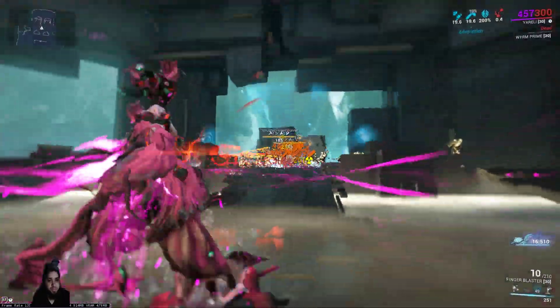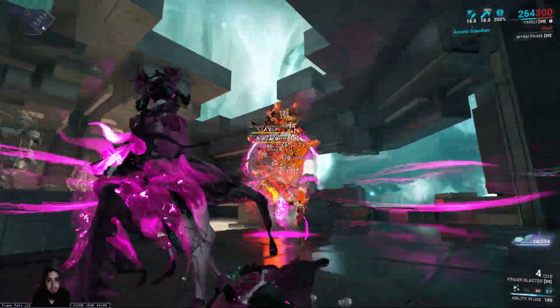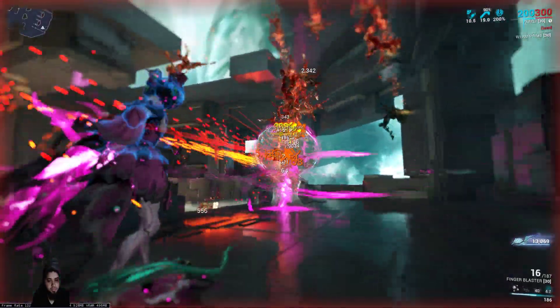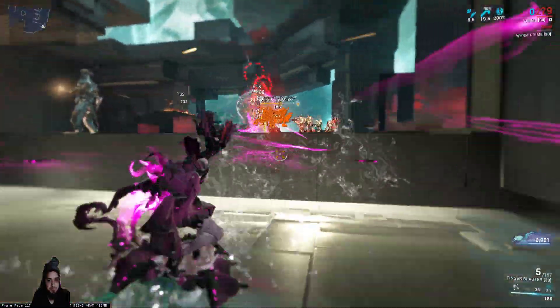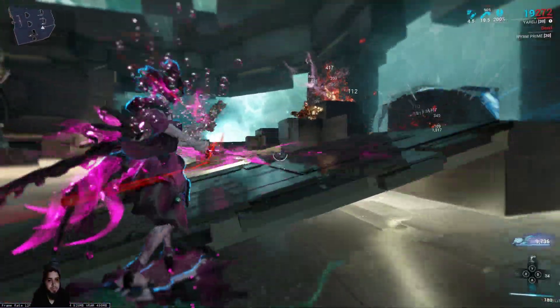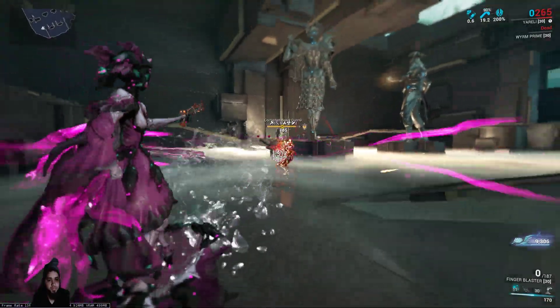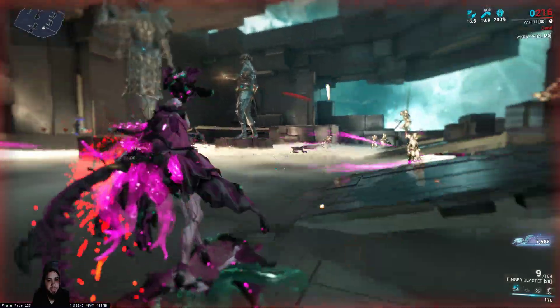So basically a lot of orange numbers here. Let's start gathering these guys up — it's just straight orange numbers, which is great. Now there we go, you can start seeing them get melted.